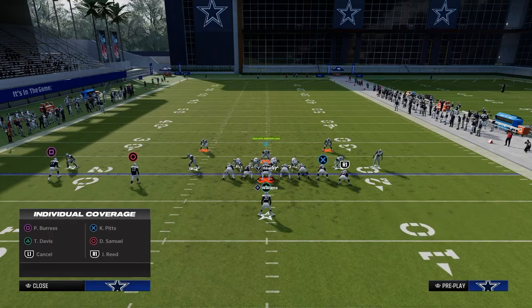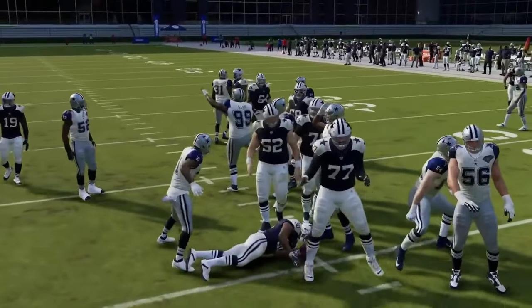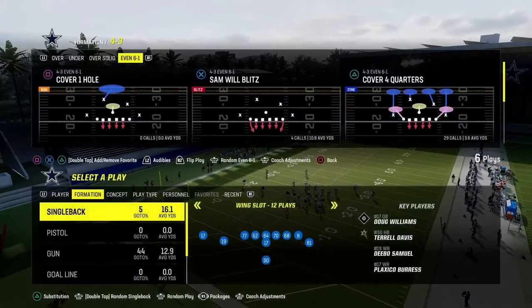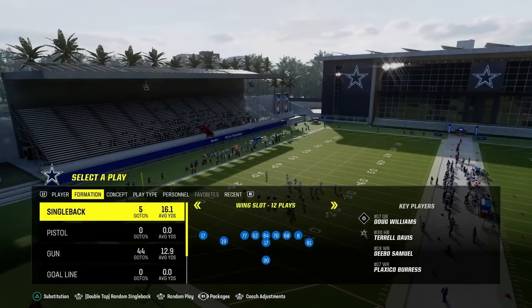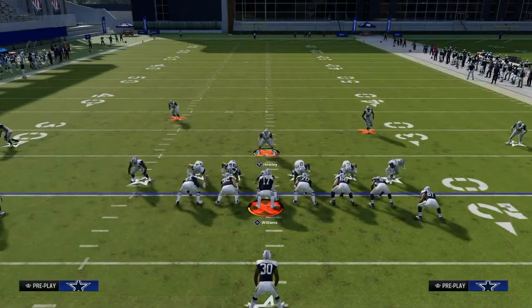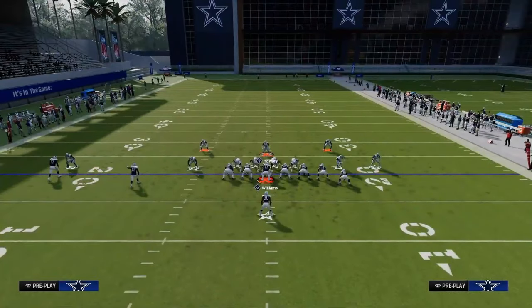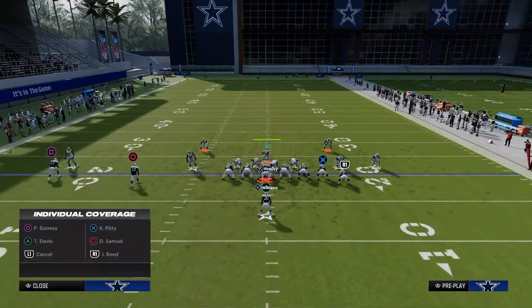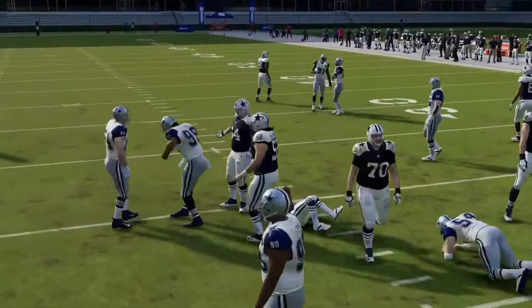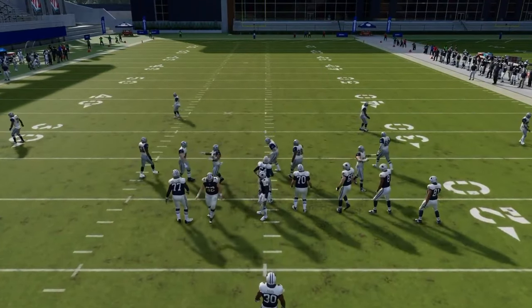Now let's say they run something else — like a dive, for example. If they run a dive into this front, they're crazy because the dive is super not open. Let's also talk about the zone alert bubble out of single back wing slot. Same exact setup: show blitz, pinch D-line, spread linebackers, shade out, shade underneath, pass commit. You can either put your user in a deep blue or man him up to the running back. You can loop around and stop the run — this is the best way to stop the Colts single back wing slot style runs.